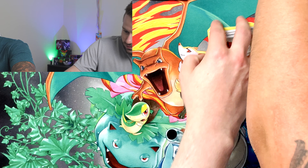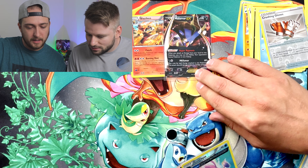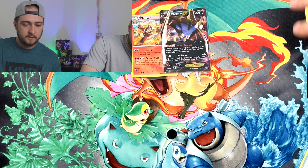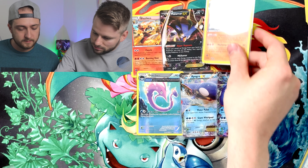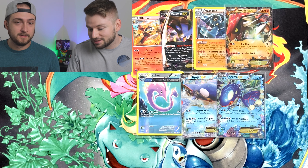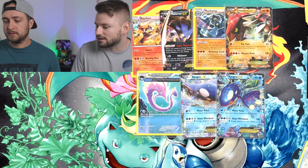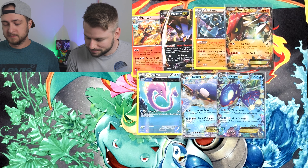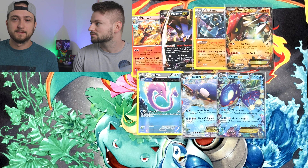Alright, quick recap! For the Kyogre tin we got Blaziken — that's such a good pull — the Malamar EX with the galaxy background, the Gorbyss, the original Kyogre that comes with the tin, plus another Kyogre, the Machamp holo, and the Rayquaza EX that came with the tins. Not bad! I didn't think they'd all be XY — I figured it'd be a reprint. Two XY packs? Actually they were all XY. Pretty good day, I'd say it's successful! If you want to see us open anything specific, leave a comment below, like, subscribe — see you guys next time!